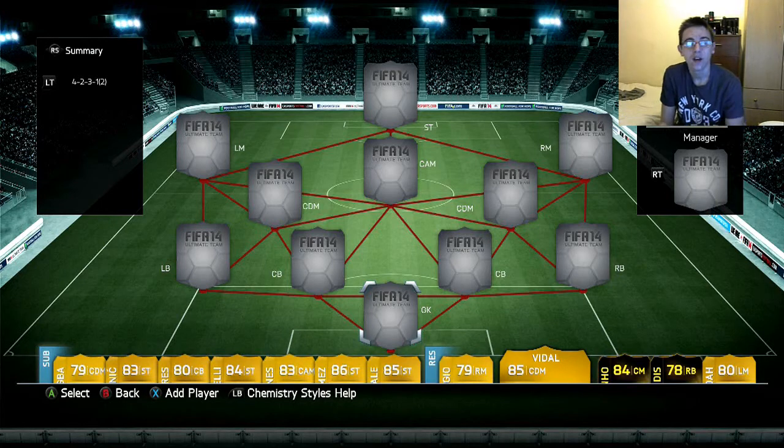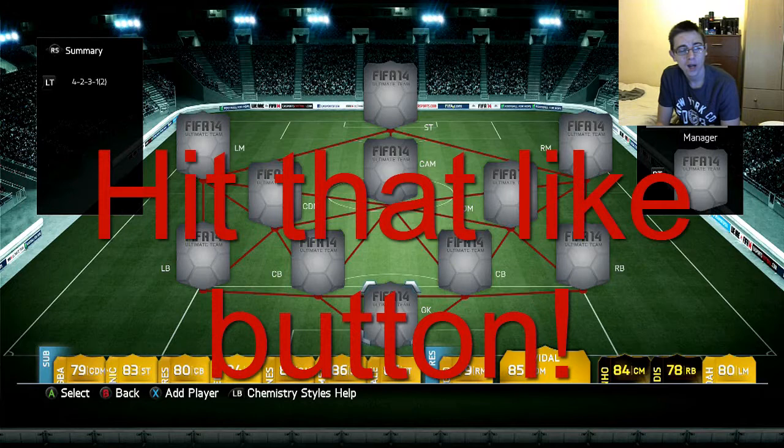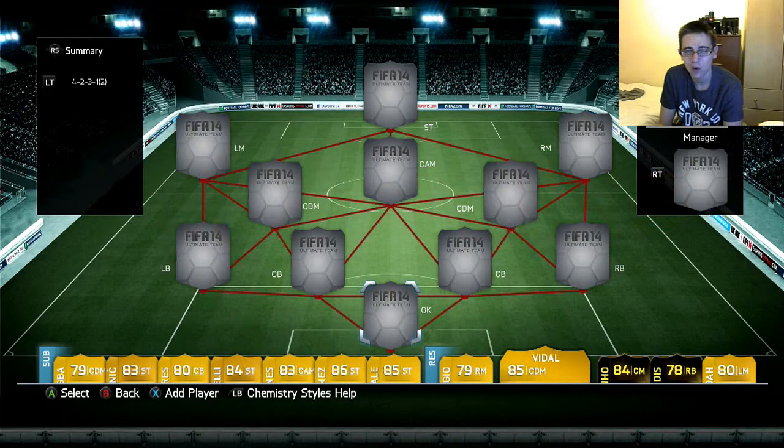Hey guys, it's Melbourne7 here and today I've got another expensive squad builder. It's going to be a hybrid between three clubs: Bayern Munich, Manchester City and Juventus. There is one AC Milan player but I've tried to keep it to three clubs. Instead of reviewing the team at the end, I've decided to record this bit after I've played all the games, so I already know who my favourite players are. Let's just get straight into this.